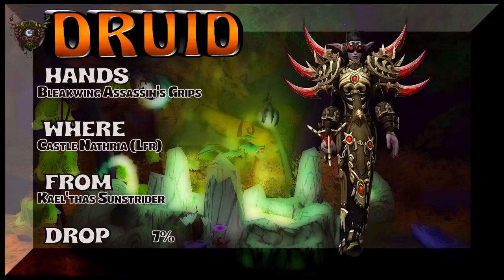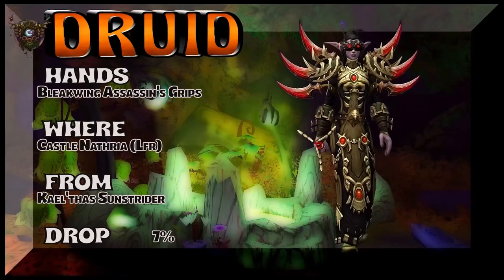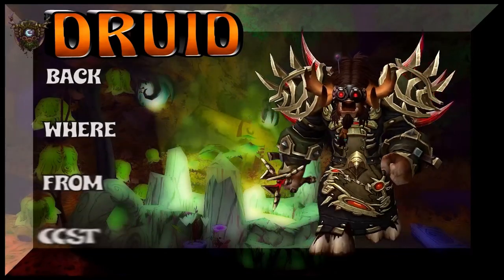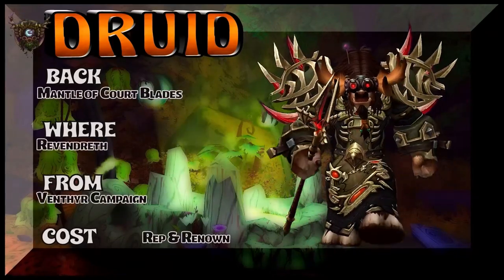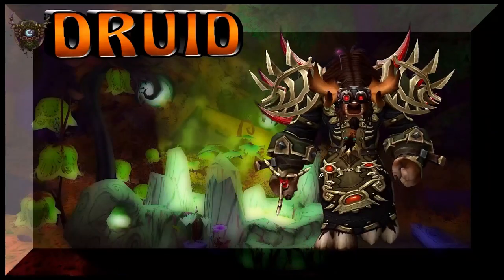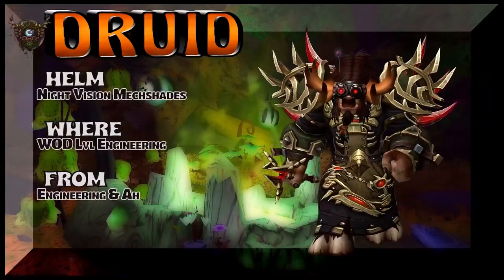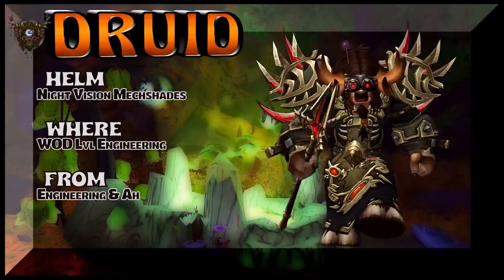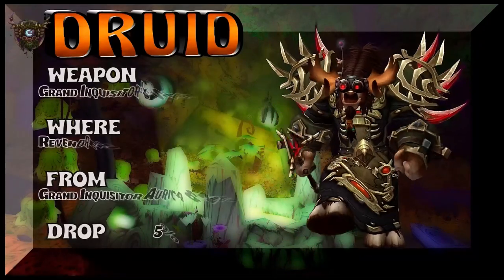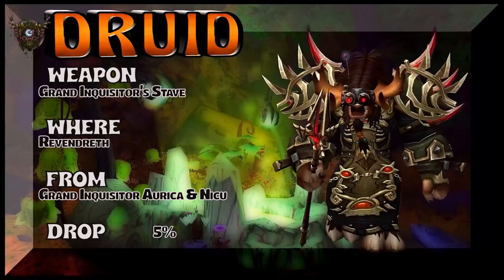The hands are Bleak Wings Assassin's Grips, part of the same tier as Castle Nathria. Alifar's Shoulders — Mr. Sunstrider drops those. And the back, Mantle of Court of Blades, we're looking at Revendreth, Venthyr Campaign. There's not a lot of Venthyr Druids out there, but Blizzard might do something to buff that ability. Night Vision Mech Shades — Engineering on the head. And the weapon, Grand Inquisitor's Staff — once again Revendreth, but it's a drop.